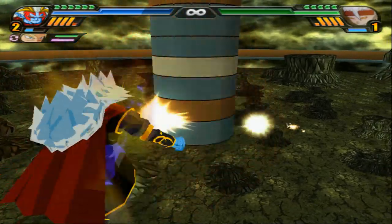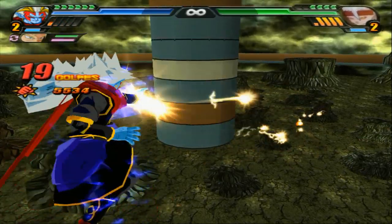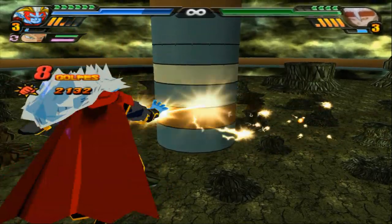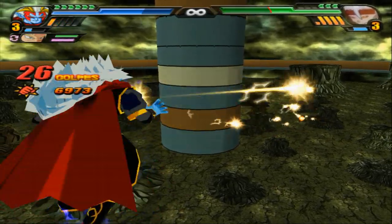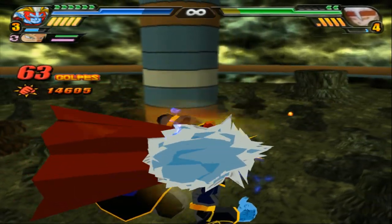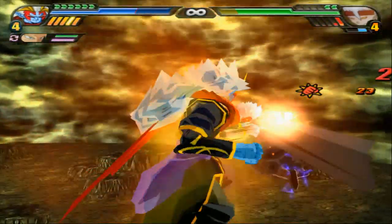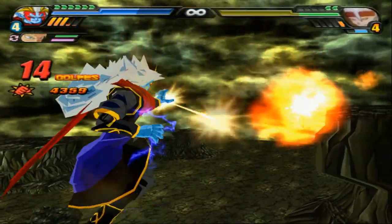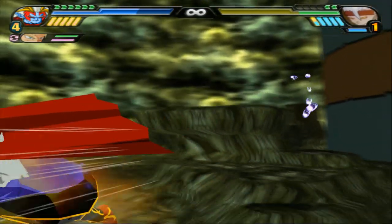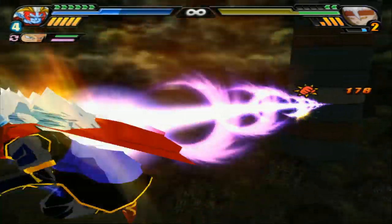Mechikabura has to be the strongest person on this team — this is ridiculous. My rapid ki blasts are damaging him so badly. We're literally taking away entire bars of health. Mechikabura is just way too overpowered for this ISO. We fought the evil Daishinkan on the previous videos, but nothing like this. I could literally obliterate him with just one attack.